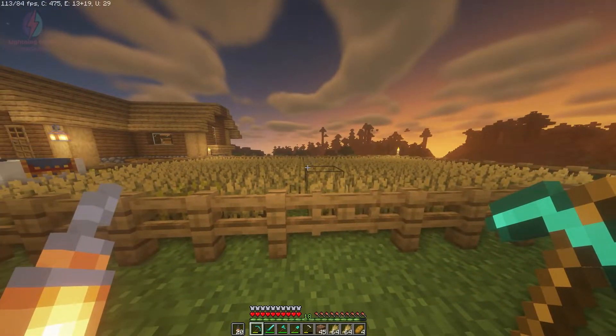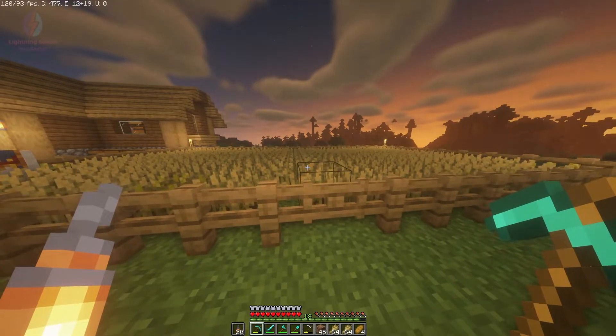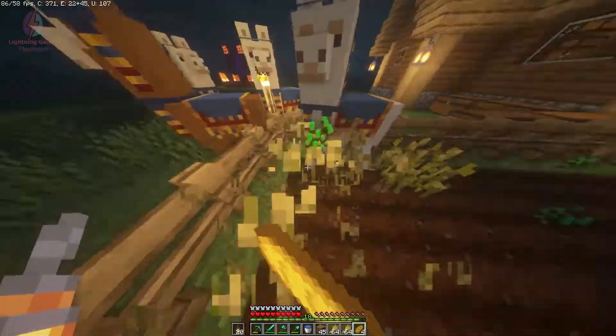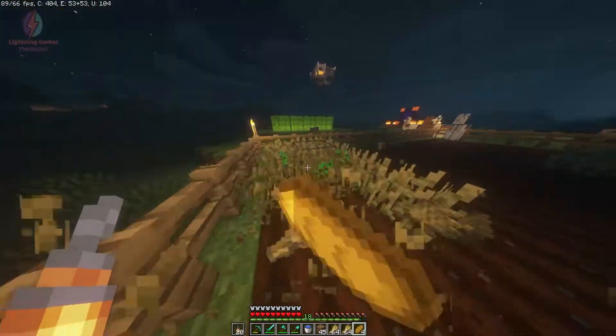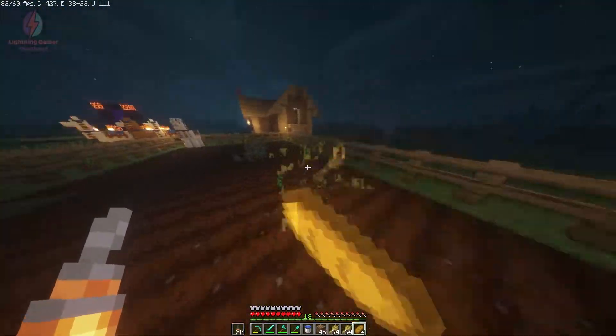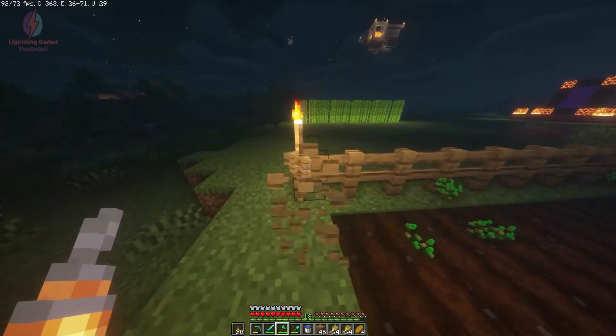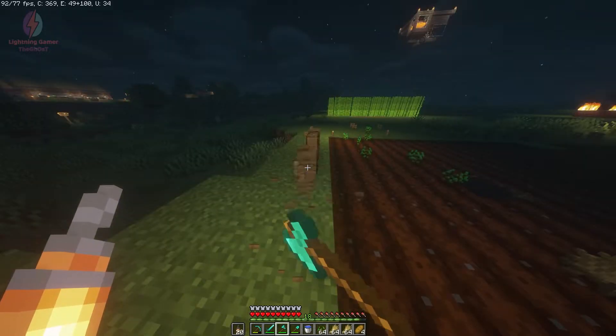We have a lot of wheat in this farm and we are going to destroy this farm today. I'm going to clear the area and then break this farm — I don't need it anymore because I now have a fully automatic wheat farm.